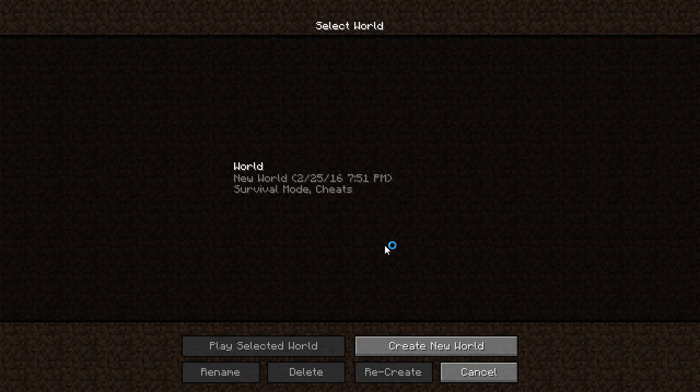Hey everybody, I'm ElitePlays here, welcome back to a brand new episode of Minecraft Sky Factory. Where we left off from last episode, we created our first cobblestone - this is huge in Sky Factory and I'm going to be showing you guys why. I did a mass amount of changes to the island, expanded it, created a lot more trees, and yeah it's actually really big.